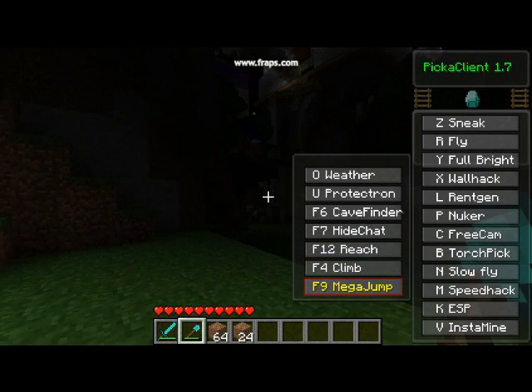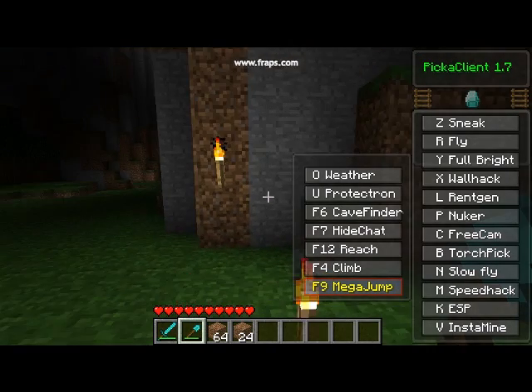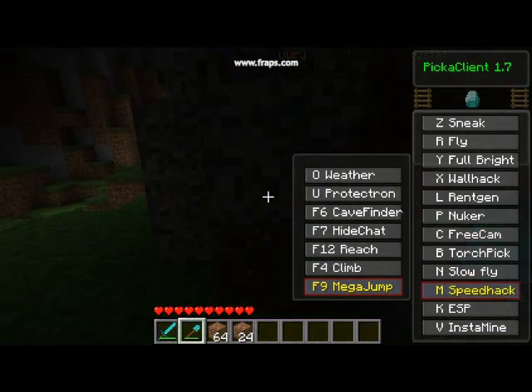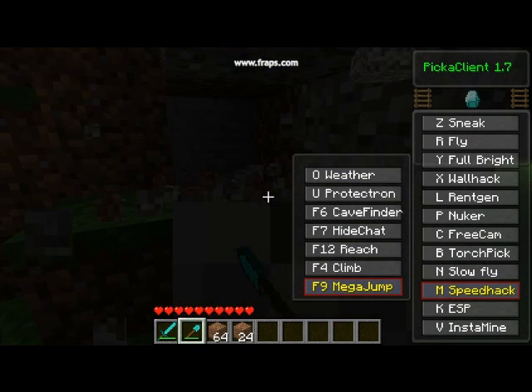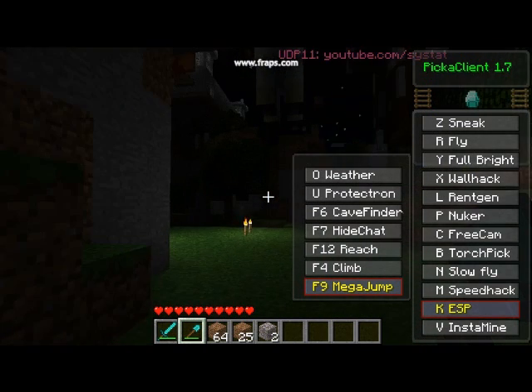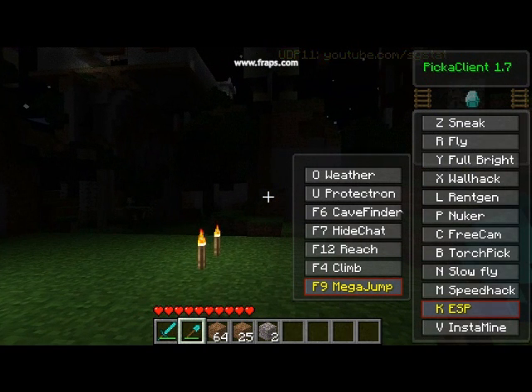Then you press B for Torchpick — don't know what that does. You press N for slow fly, which is basically slow flying. Then you press N for speed hack and you move really fast. Then there's ESP: you press K and you can see other players and their items. That's pretty cool as well.